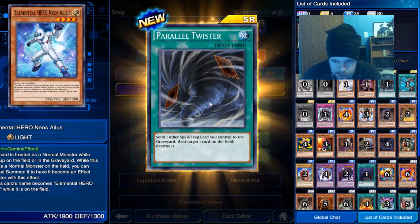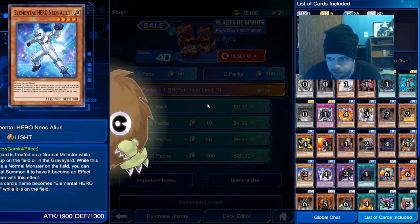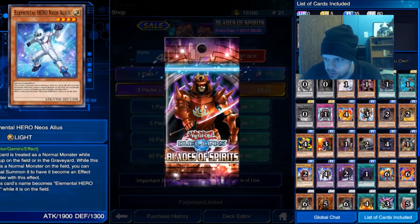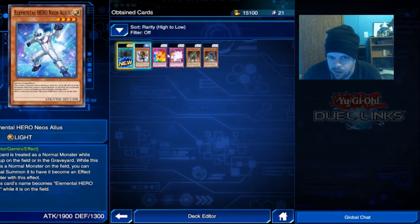Parallel Twister — send one other spell or trap you control to the graveyard to target one card on the field and destroy it.